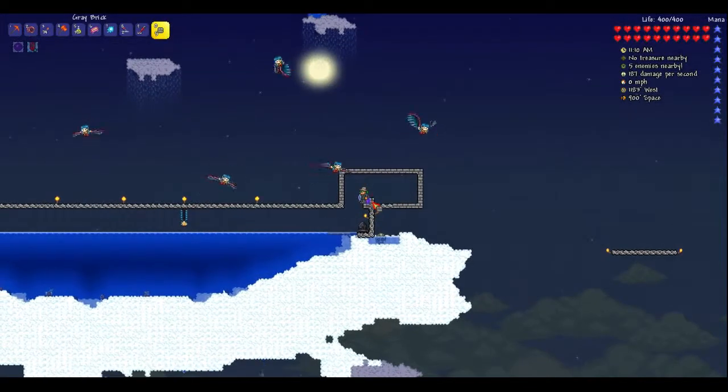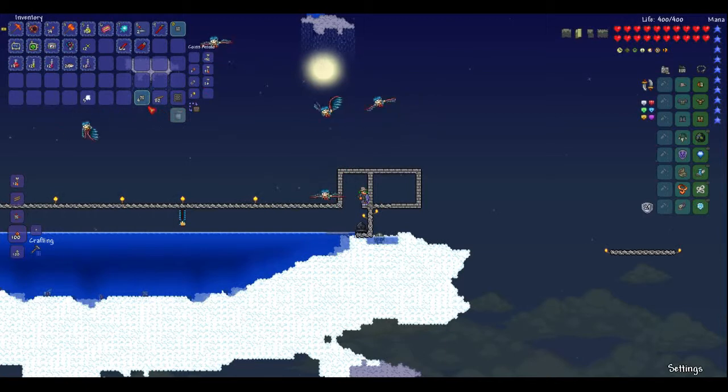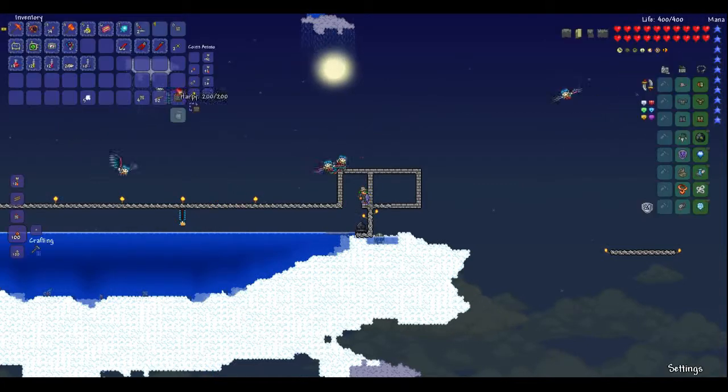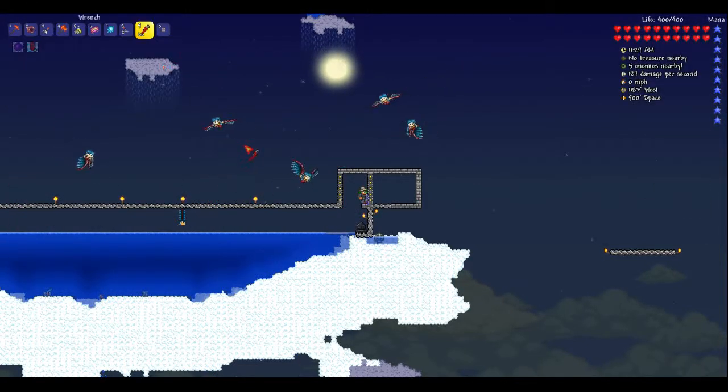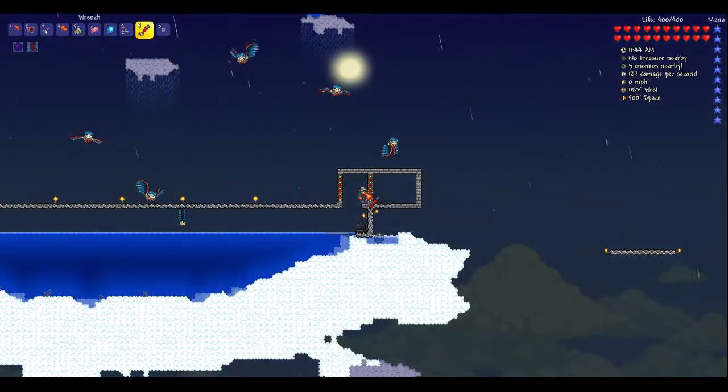I'm going to trap all of the enemies in a specific place so that they can only be in that place. So we take some actuator blocks — there, and then here. I bought too many, oh well. And we wire it up. Now what I'm going to do is a simple corral with a double gate so that they can only get in but can't get out.